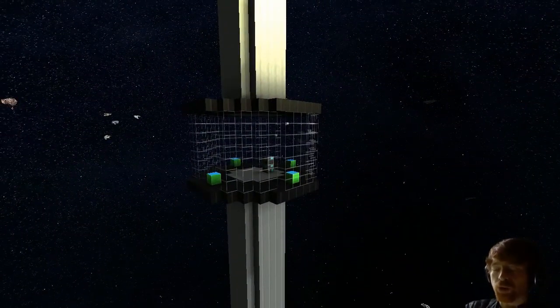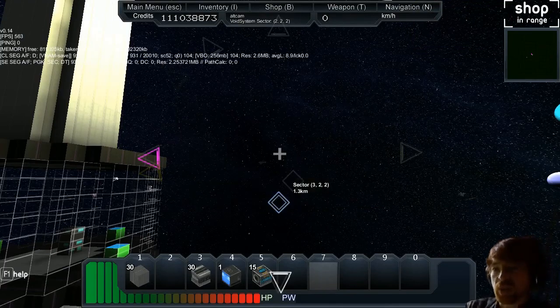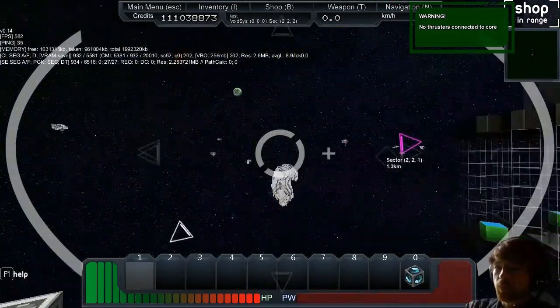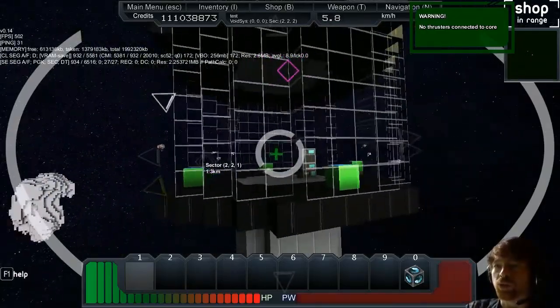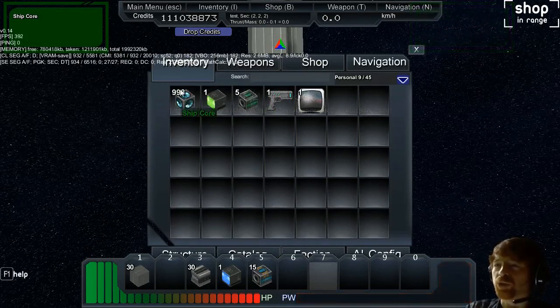If you wanted to spawn a core, check your inventory — you should already have one. Push X, name it 'test', and you have a core. Get in the core by pushing R. When you're near a shop you can buy things. The first thing you should really do is save your money and buy cores — if you have no cores you're stuck in deep space with no way of getting around. A salvage computer and five salvage cannons will help you harvest resources early on.